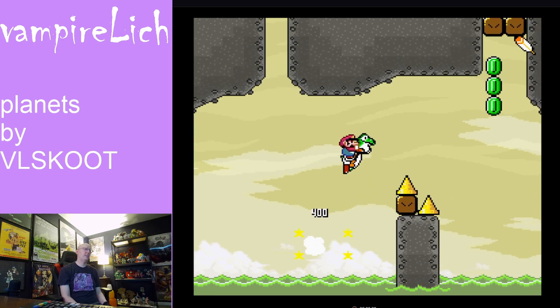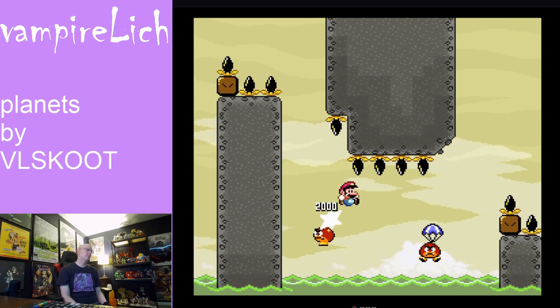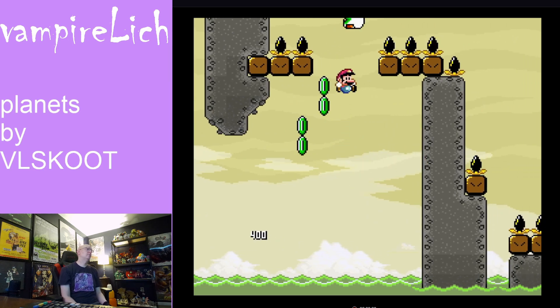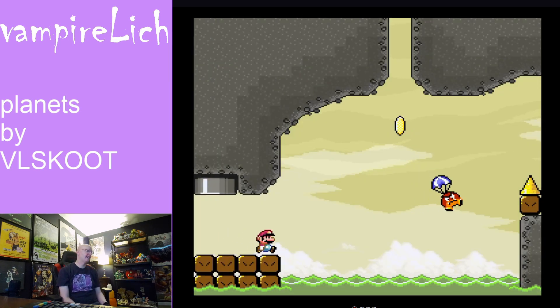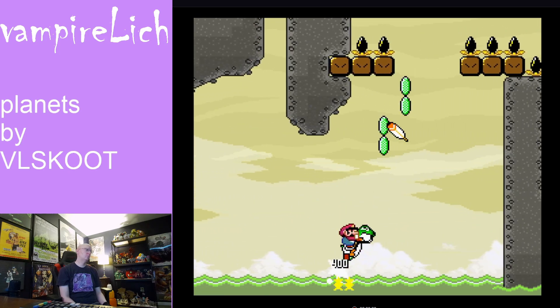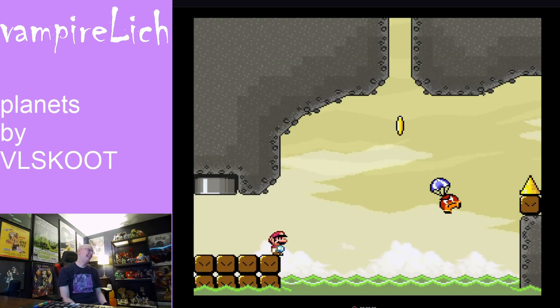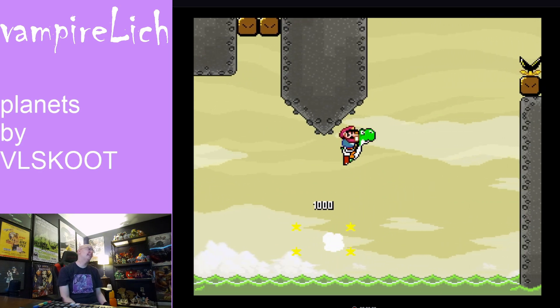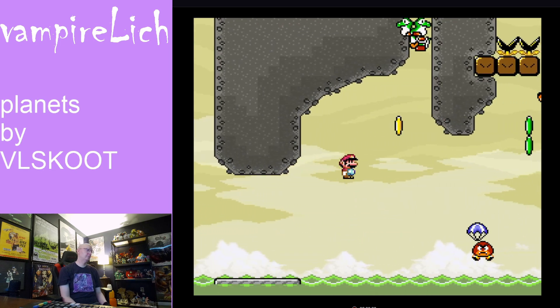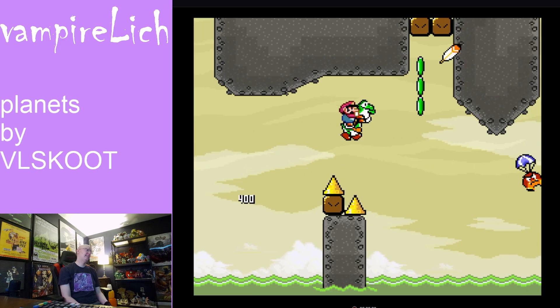I have to fast fall onto that platform. That was close — I didn't mount Yoshi there. I forgot to fast fall. It took me too many tries to get back there. Hit the thing and then ditch. That was close, though.